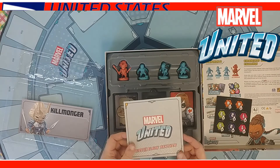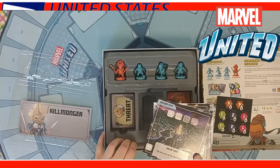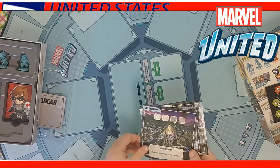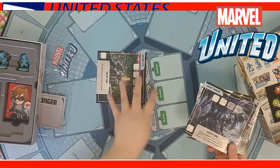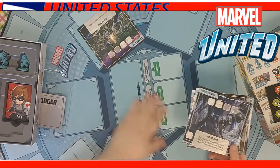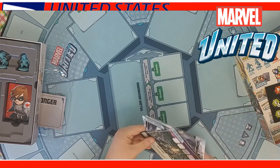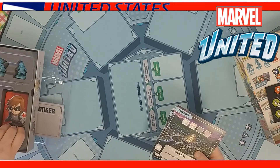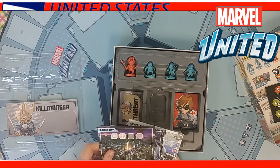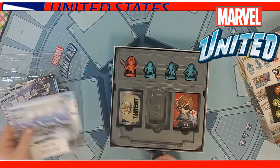It comes with the different locations. As you can see here on the playmat, you set out your locations on the board, and then you'll have cards that go around it. It comes with six locations total.